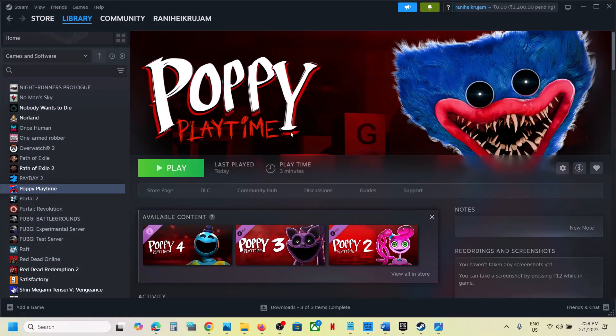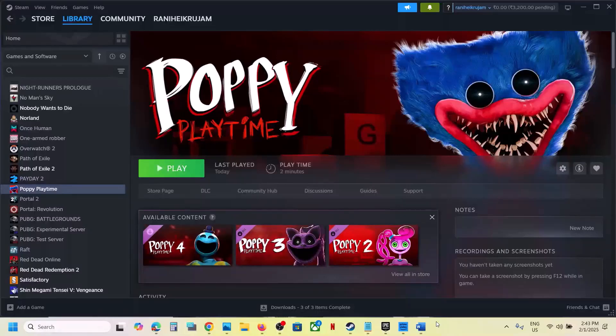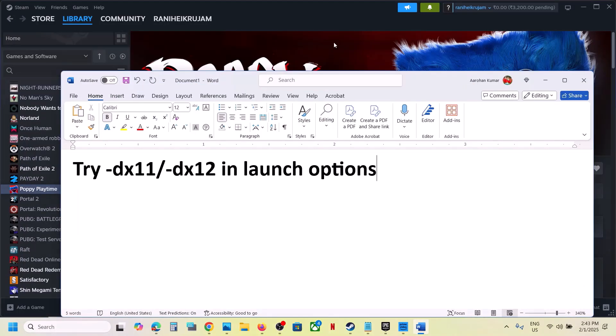Hello guys, welcome to my channel. Today in this video I'm going to show you how to fix the black screen issue with the game on your Windows computer. The first step is to try DirectX 11 or DX 12 in the launch option.